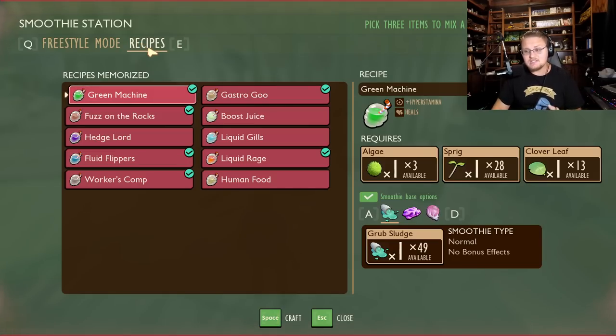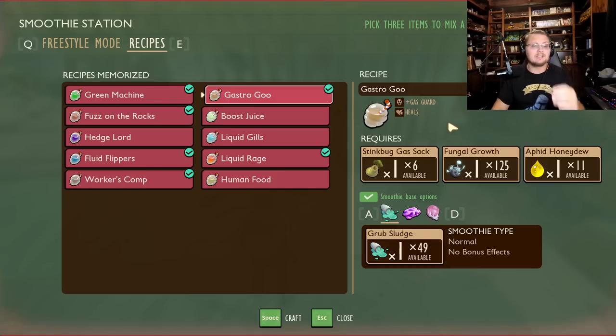Speaking of recipes, these smoothies are made the way they are for a reason. Green machines give you hyper stamina. Gastro goo gives you gas guard — you can fight green shield bugs, go into the haze, fight stink beetles, anything that gases you, and this will protect you 100%. A sticky smoothie will double the amount of time the effect lasts. Tip one: make questionable smoothies. Tip two: use the full power of smoothies.